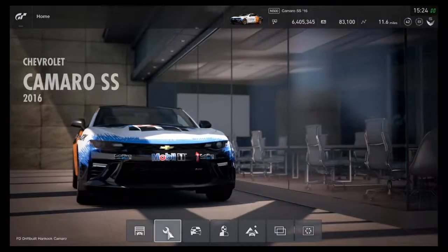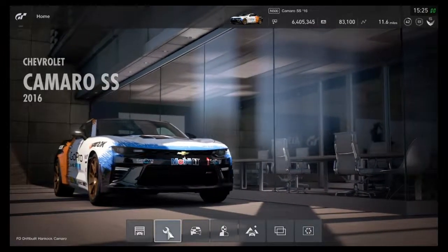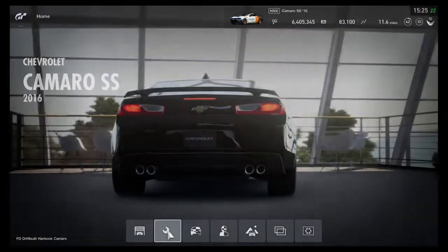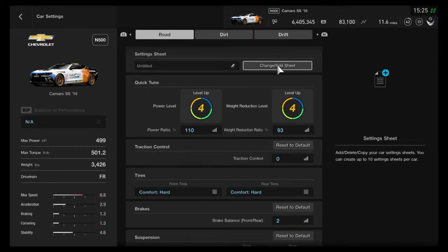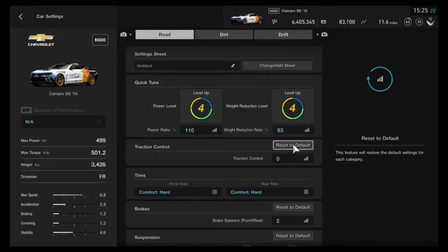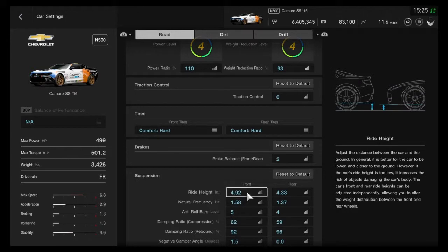Hello and welcome to another video, guys. My name is David and we're back with another Gran Turismo video. Today we are revisiting a previous video I made which was drift tab versus road tab, but this time I'm not using a GR4 car — I'm using a 2016 Camaro. I tuned them identically so I can't blame the tune. It's all about what the game thinks I'm doing. Hopefully I get more angle on the road tab this time.